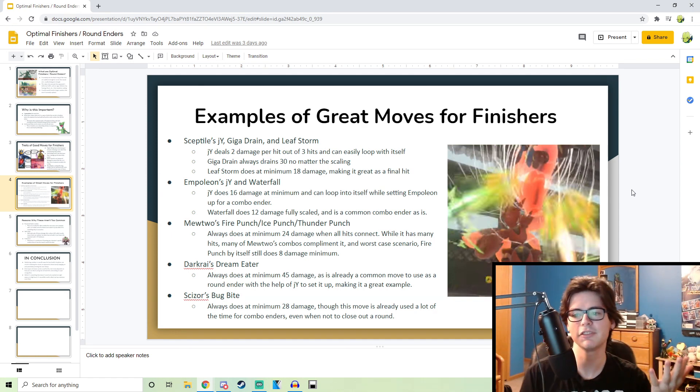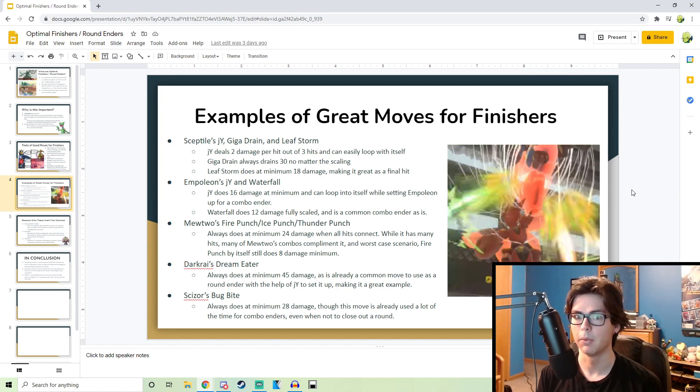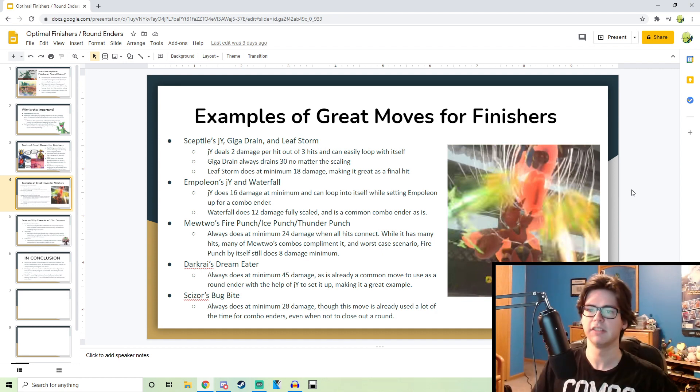Mutator — I asked Mutator about this. He uses Fire Punch combo with Ice Punch and Thunder Punch. That does 24 guaranteed, and even by itself if you just land Fire Punch it's still eight damage, which is really good. Like it's just optimal in certain combos to begin with if you have one hit left anyway. But 24 damage is a lot — if you need to just do a very big move to finish off your opponent and you see they have 24 left. And then Bug Bite is another one of those moves like Giga Drain that drains a set amount of HP — in total it does 28 damage including the drained HP if I recall. It's already used a lot, especially by Scizor players. It's just a combo ender to begin with, so I wanted to include it as the safest move that recognizes the optimal round ender for a character like Scizor.